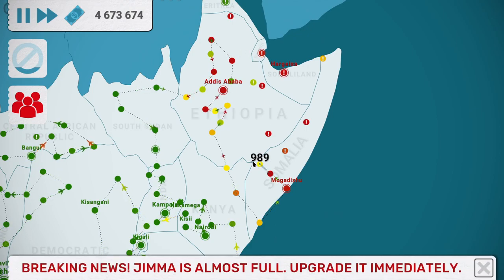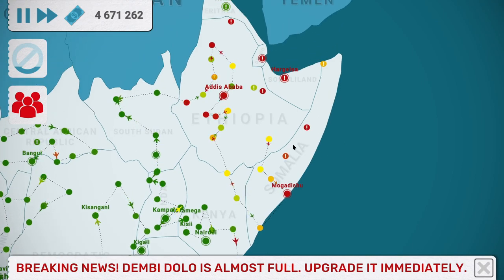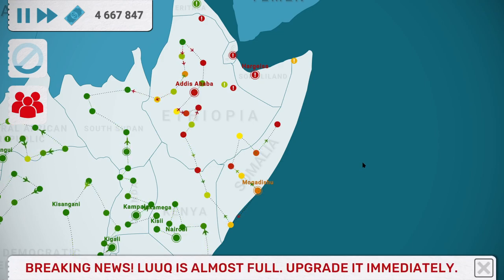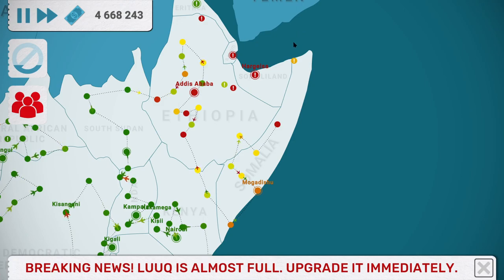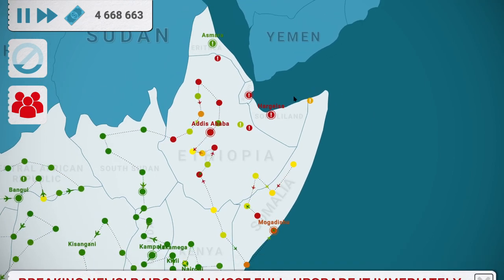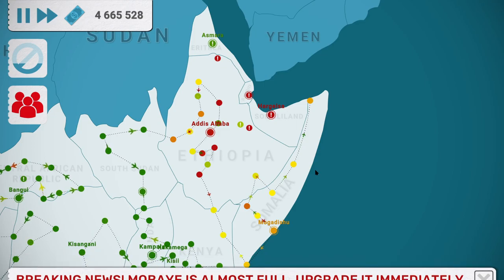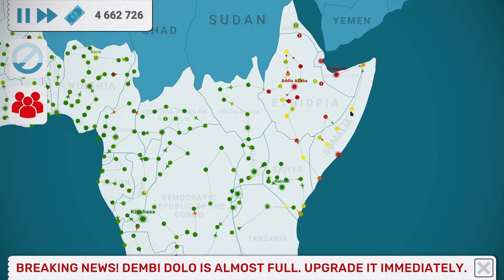Next up, Djibouti - officially the Republic of Djibouti. I feel like if you ever do trivia and one of the questions is 'What is the official name of this African country?' the answer is always going to be 'The Republic of...' Country in the Horn of Africa, bordered by Somalia to the south, Ethiopia to the southwest, Eritrea to the north, and the Red Sea and Gulf of Aden to the east. Population as of 2020 is 900,000 - not the biggest country. Smallest country in mainland Africa population-wise, possibly size-wise as well.